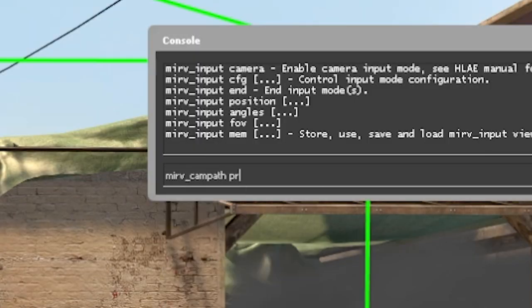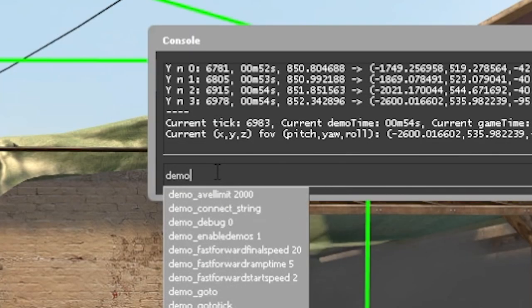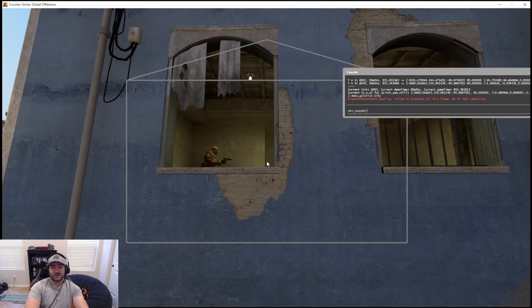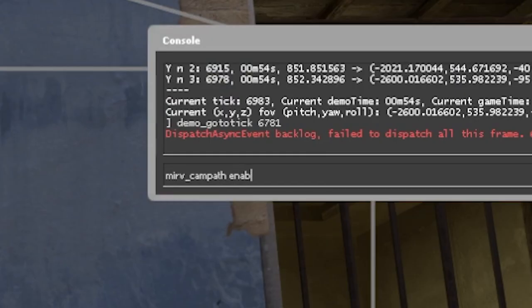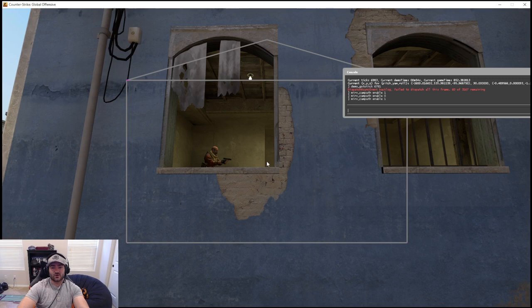So let's do mirv_campath_print and check this out. Go to tick 6781. In order to have your cam path enabled, you want to do mirv_campath_enable 1. If you want to disable your cam path, mirv_campath_enable 0. Now guys, it's really, really important that you enable the cam path while you're in point of view. If you enable the cam path when you're in third person or outside the player's point of view, this won't work. You have to enable the cam path while you're in the point of view of the player that the cam path eventually goes into.